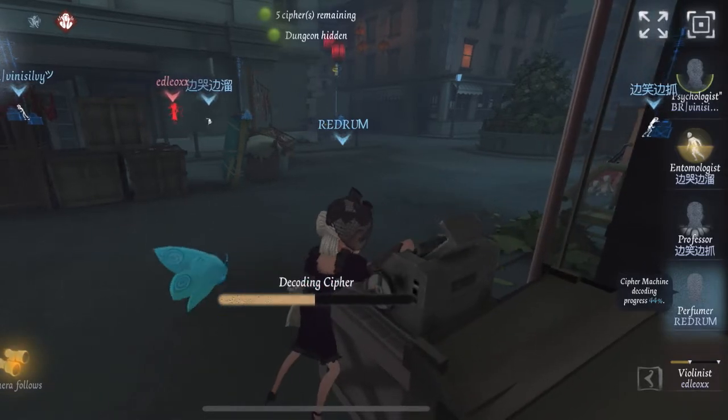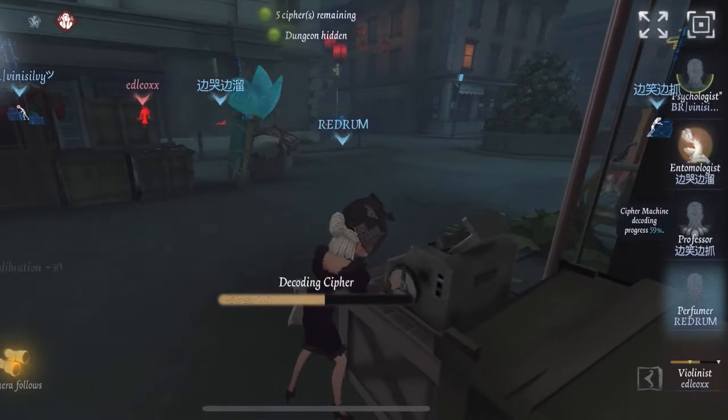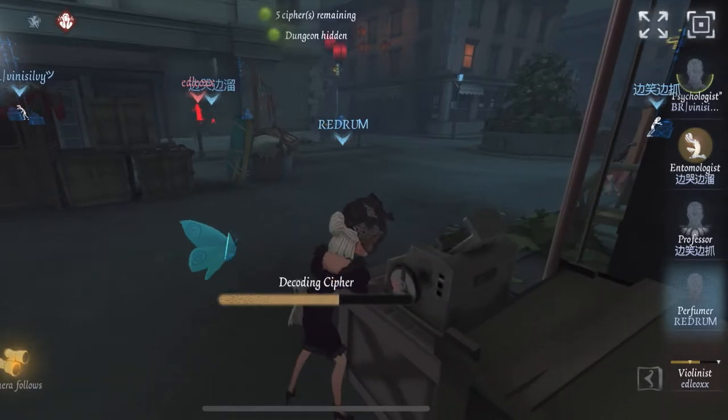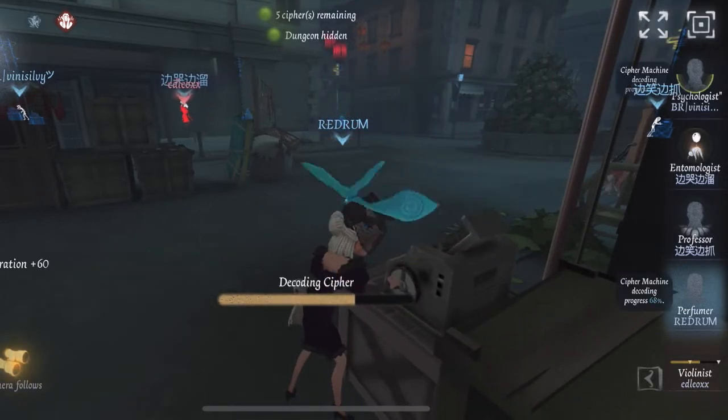What is up you guys? Redrum here, and today we're back with a continuation of the series I began where we talk about the callout names of locations on the map. Today we're going to be covering Red Church. Red Church is a map you do see often in rank, and again I will only be covering rank maps, so please do keep that in mind.